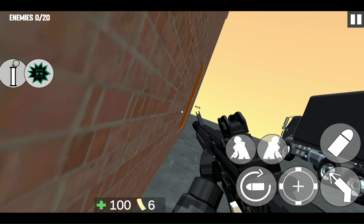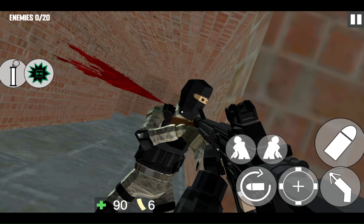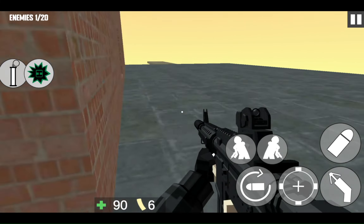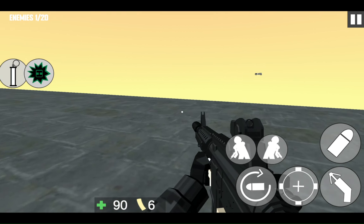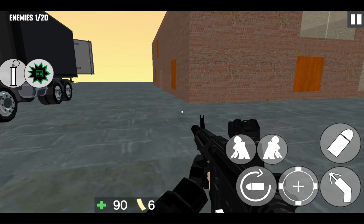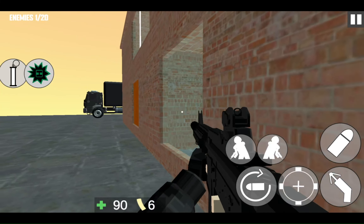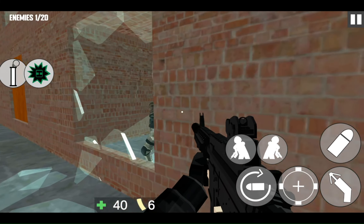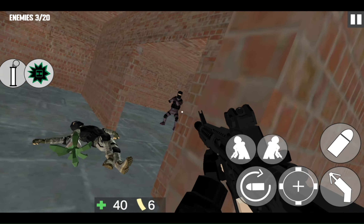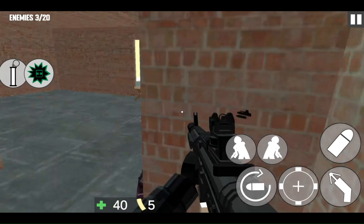We're gonna go ahead and do this. Will — what did you do? Why are they all over there? They can shoot you through the glass. They can see you through the glass and shoot through it without destroying it. That makes a lot of sense.